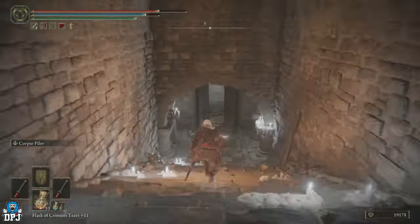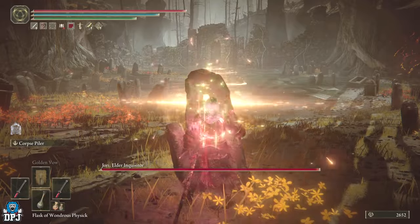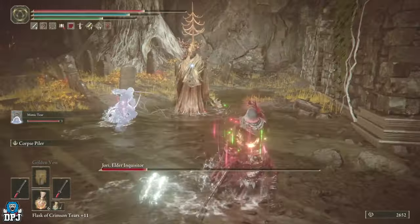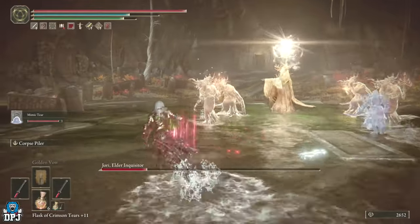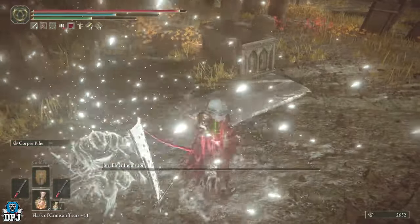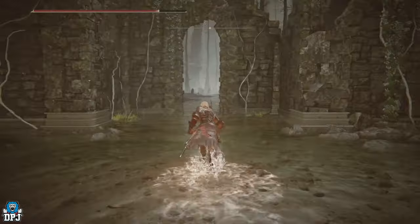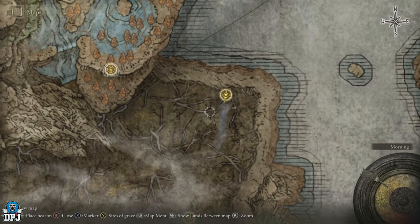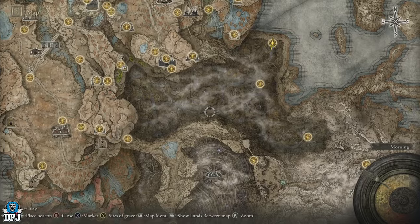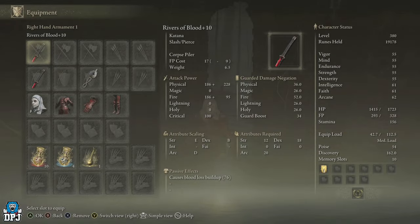This is Jarrah the Elder Inquisitor, which I didn't find too hard at all. Rivers of Blood absolutely melts her with a mimic summon. What I will say is when you come into this boss fight, if you want to drop in your summons, run to the grave just on your left as soon as you get through the door — she bombards you with attacks. Just rush her, be on her, take her out. She spawns other enemies too. When you defeat this boss, you end up at this grace point — the Forsaken Graveyard. You get the Barb Staff Spear as a reward.